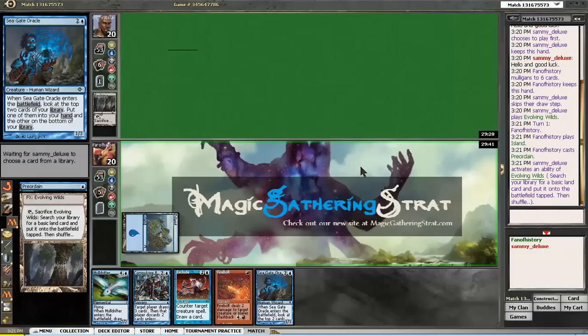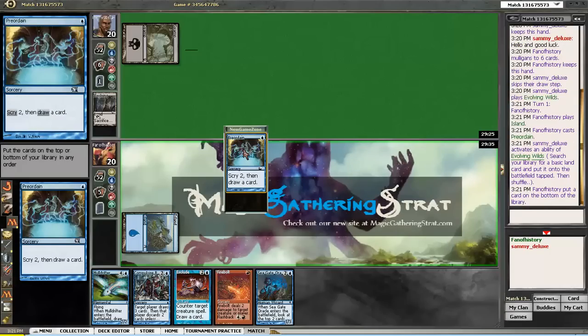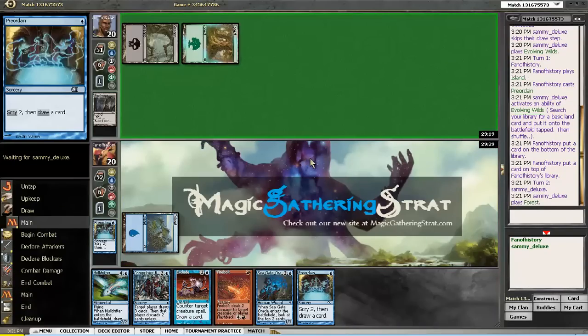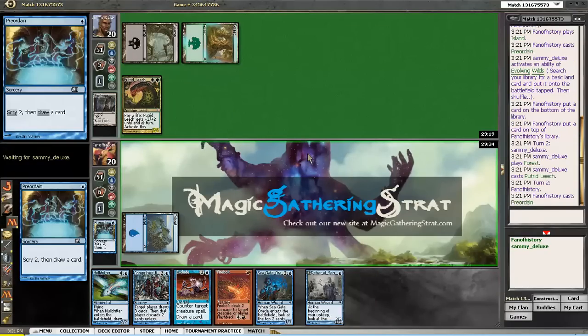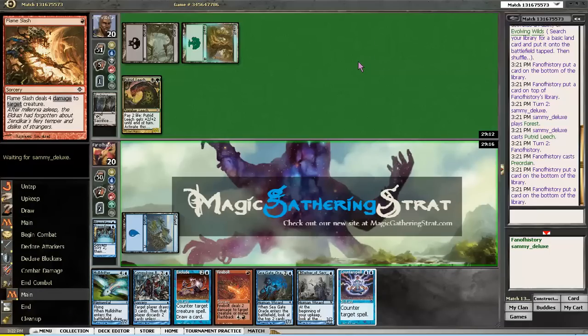Discarding anything that's not land. Let's see what we can find. Sammy thinking carefully. And we can't use any of this. Do I want to get rid of the Preordain? Probably not, as it allows me to dig two deeper. Now I'm in trouble against the Golgari aggro deck. I'm not going for the Delver — I have to find some lands. Bottom, bottom. I don't find them. So I am in trouble.